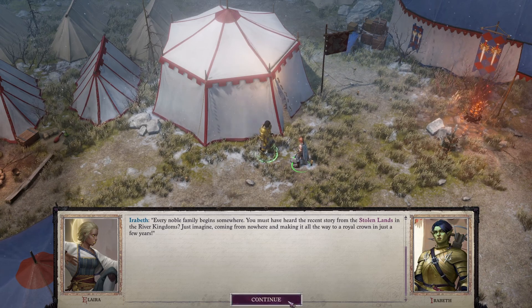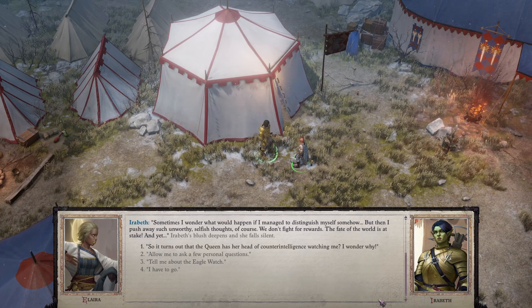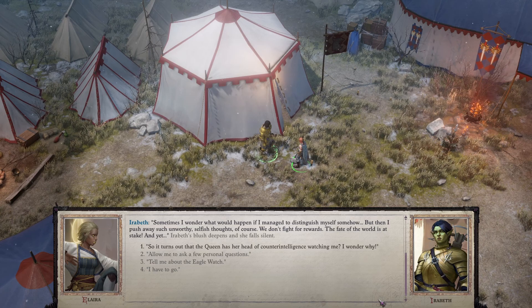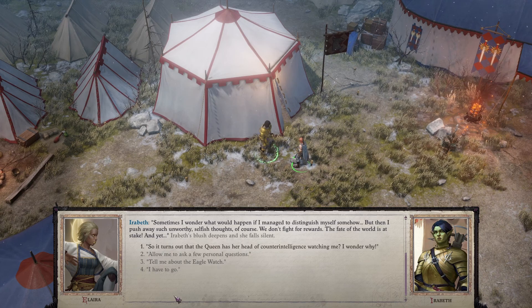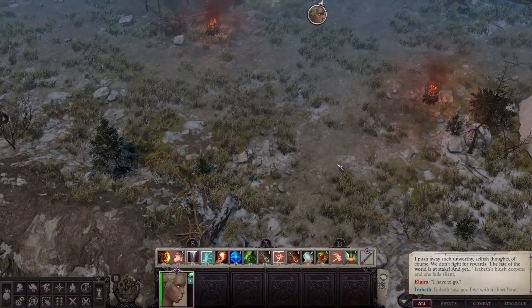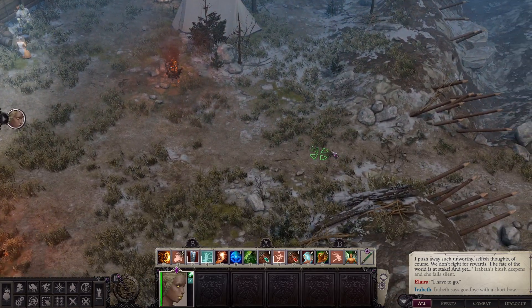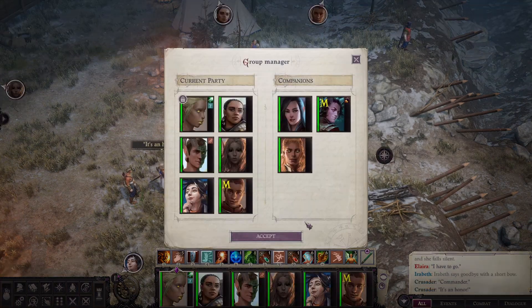'You must have heard the recent story from the Stolen Lands and the River Kingdoms? Yes, we did — we played through that whole campaign. Just imagine coming from nowhere and making it all the way to a royal crown in just a few years.' Irabeth muses: 'Sometimes I wonder what would happen if I managed to distinguish myself somehow — but then I push away such an unworthy, selfish thought. We don't fight for rewards; the fate of the world is at stake.' We're not going to call her out for having her wife watch over us via the Eagle Watch intelligence agency, but that is what's happening.